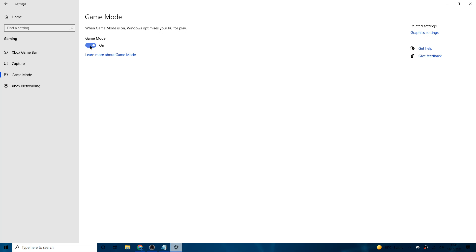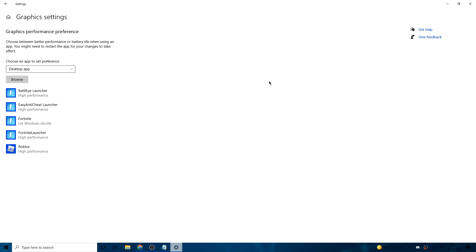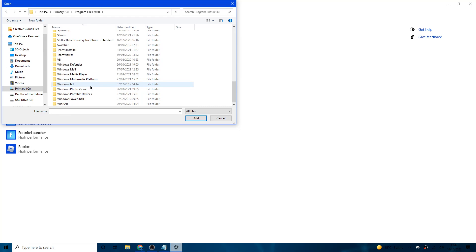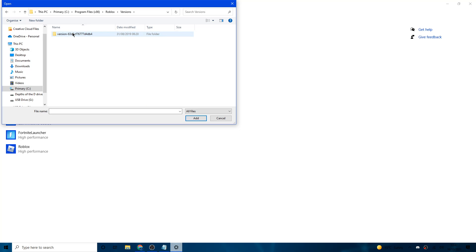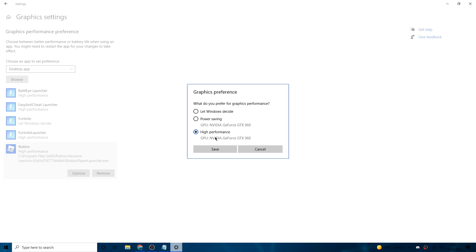Next go to 'Game Mode' on the left and make sure that's turned on — it optimises your PC every time you open Roblox. Then go to 'Graphic Settings' under Related Settings on the right. Click 'Browse', navigate to your primary drive, go to Program Files x86, scroll to Roblox, then Versions, click the versions folder, and select 'Roblox Player Launcher'. Click Options and set it to 'High Performance'.